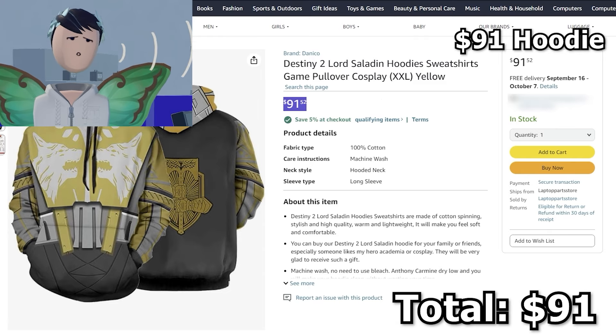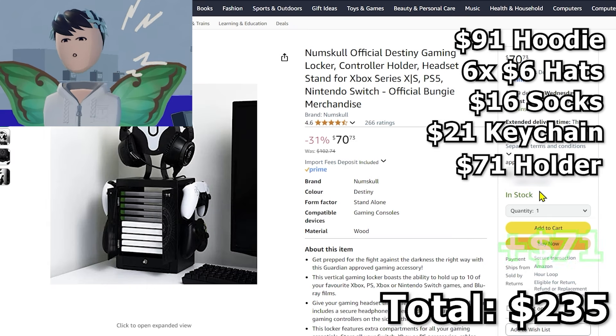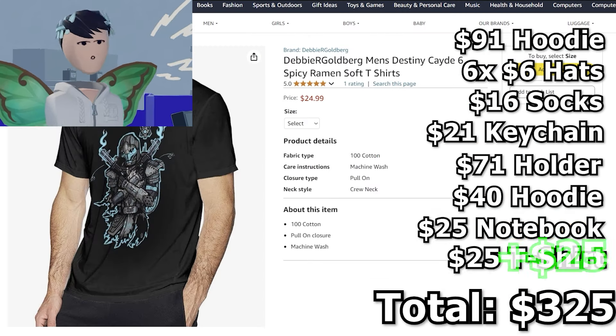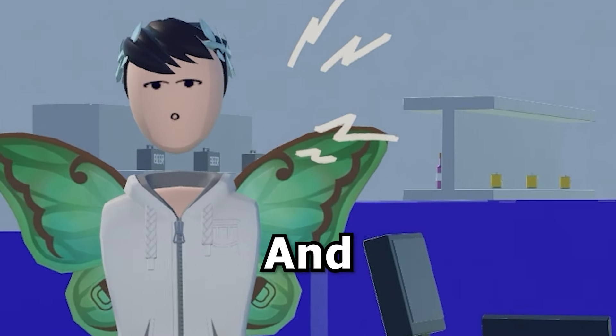So let me introduce the Slat Shopping Show. With $321.54 you can buy a $91 Destiny 2 hoodie, six Destiny 2 baseball caps at $6 each, 16 socks, a $21 keychain, a $70 controller holder, two hoodies for an extra $40, a $25 Destiny notebook, and a $25 t-shirt. You can get all this real-world apparel for the same price as those in-game items.